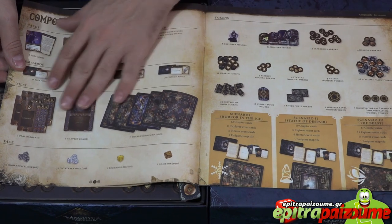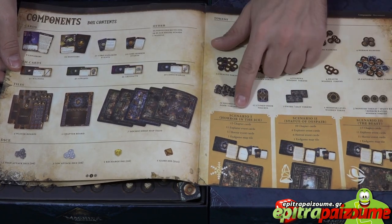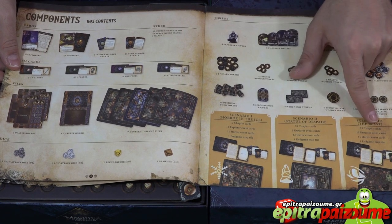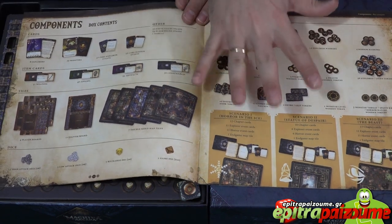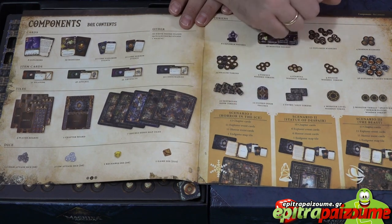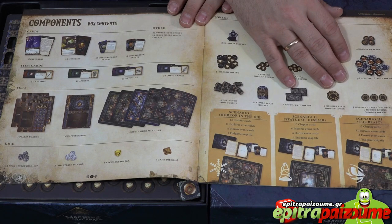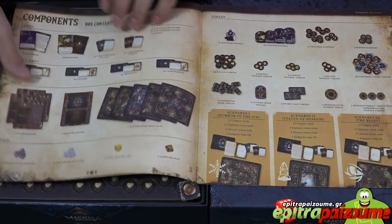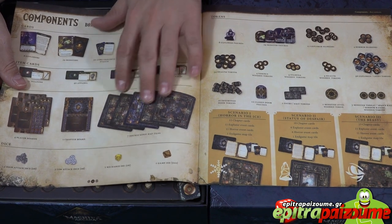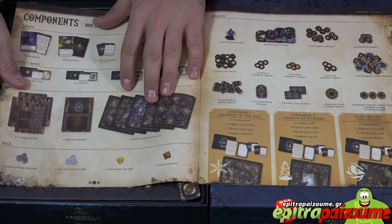There's a very detailed breakdown of the components inside. Scenario-based components are included here, and depending on the scenario, the final boss you face is different — each has a different style that goes with the scenario. There are seven very detailed, highly detailed, and gorgeously illustrated tiles.